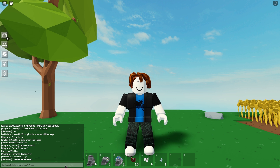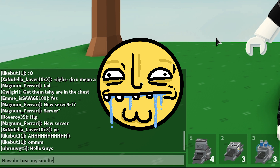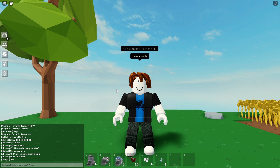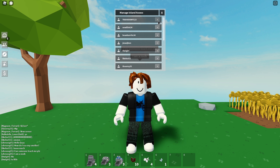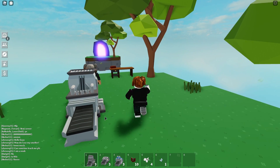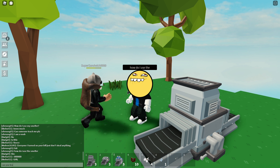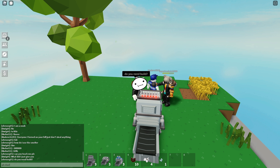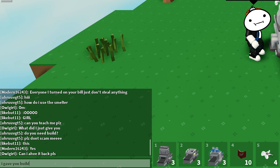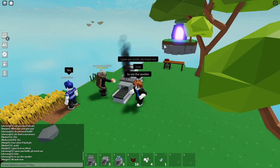I'm gonna ask people how to use these items: 'Hello guys, how do I use my smelter? Can someone teach me please? I am a noob.' I'm just gonna invite everyone to my island so they can scam from me. I just invited all of them and now I'm putting the smelter down here. 'Hey, how do I use the smelter? Can you teach me please? Do you need build? Please don't scam me.' I'm gonna give this guy building permission — 'I give you build, please teach me how to use this.'